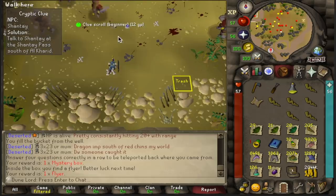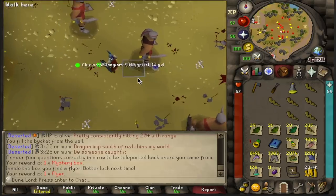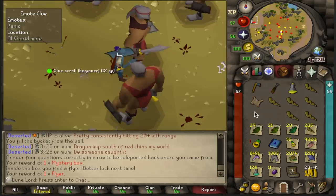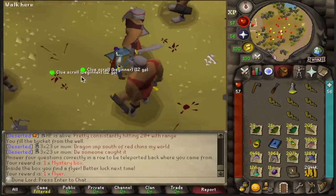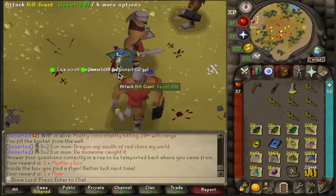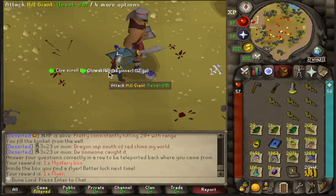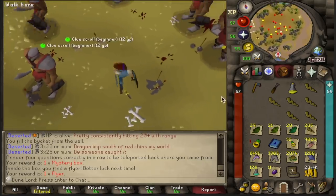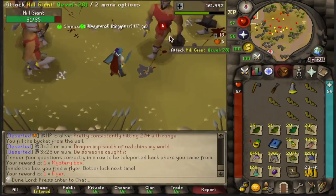We finally got another desert step — we got this one at Shanty Pass and this one is Panic at the Alcarid Mine. So we got two now. The past two beginner clues we've been juggling have both been three steps, so I'm hoping we can get a two-step one in the event that I have to go for a casket tonight with just these two if I can't get a third one. We will see if we can get a third one, but otherwise I'm just going to go for two and hopefully we'll get lucky.